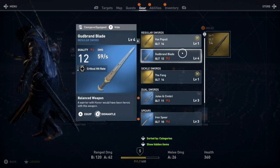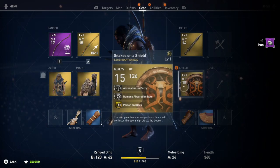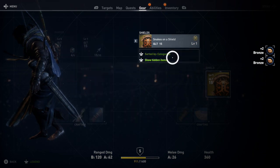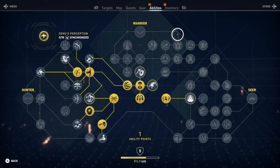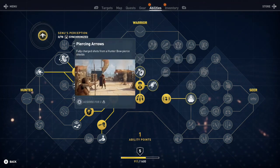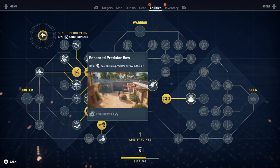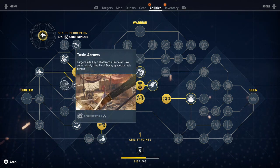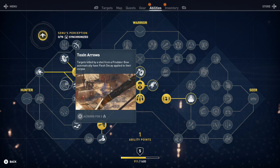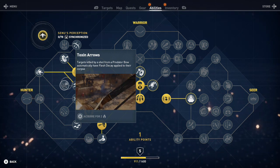We've got melee weapons too — we're going to dismantle everything we don't need. Dismantle, dismantle, dismantle. I dismantle everything because if you don't need it, what's the point? We've got one skill point and we're going to save it for the Predator Bow, because controlling the arrows is a really cool feature. Toxic arrows cause flesh decay — it spreads to other enemies and they all end up dying, which is great for crowd control.